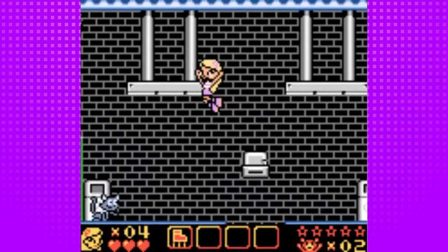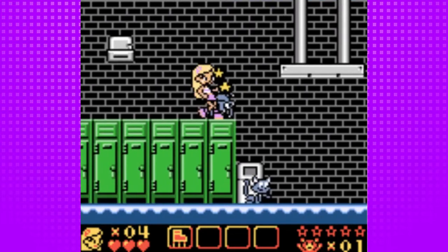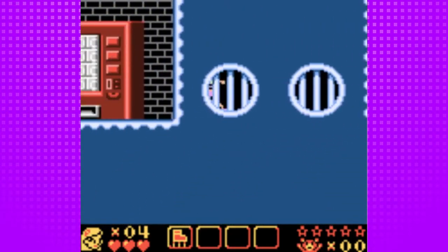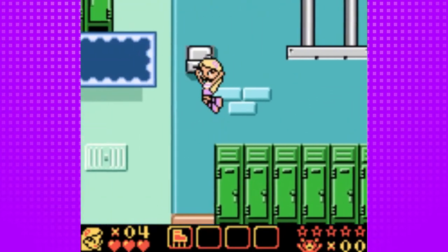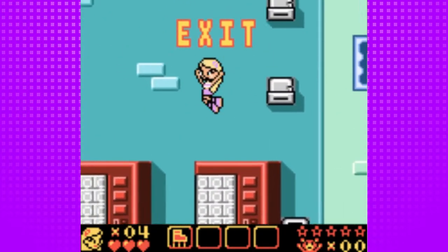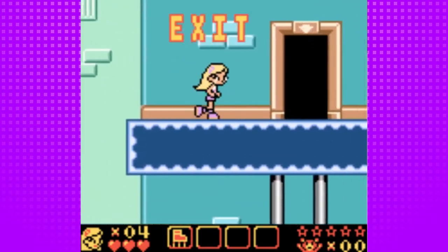We killed the spider, so there should be one last — there it is. Now I just gotta find the exit, if I can remember where it is. I would imagine it's somewhere we had to use the multi-jump to get to — so over here, maybe up top. Yeah, we can get up here — okay, here it is.